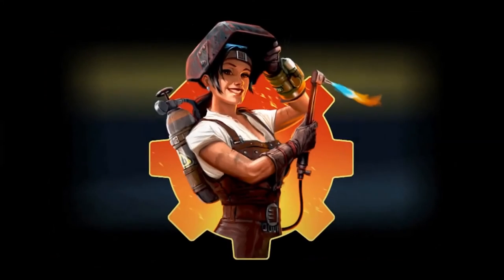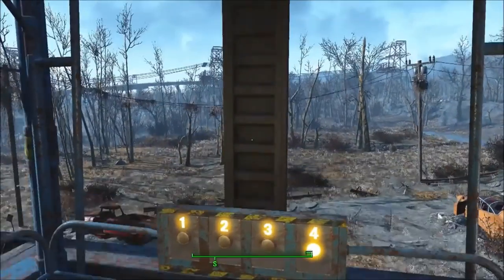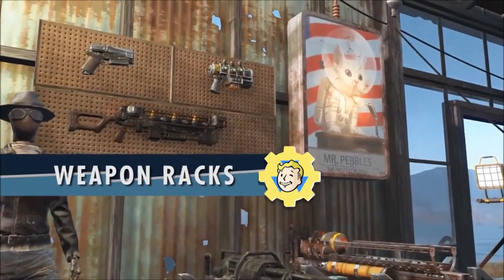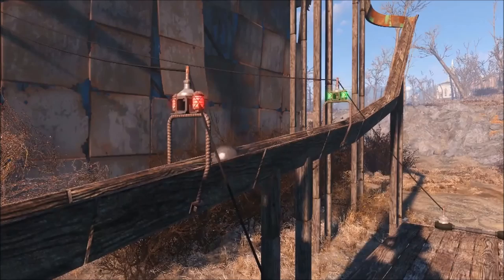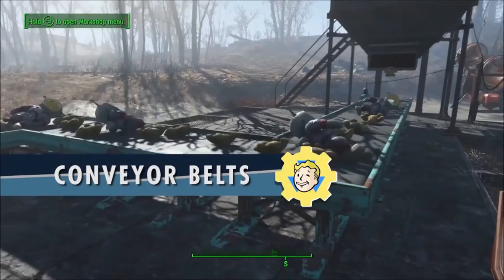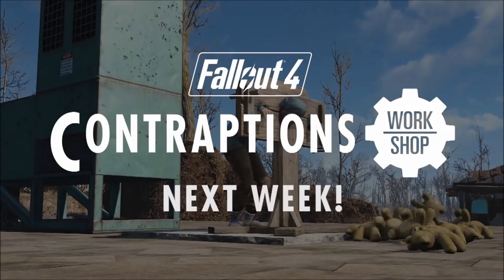If you look at the cover for Nuka World, you can see the woman is in like a space suit holding the Nuka Cola pistol. If you remember, before Fallout 4 came out they released a lot of concept art and there was a Nuka Cola gun, and we've been wondering where that was. Well, she's holding it in the picture, so hopefully we can finally get the Nuka Cola gun — whatever it's gonna be called. Does it shoot bullets, energy, or Nuka Cola? Who knows, but it's gonna be awesome.